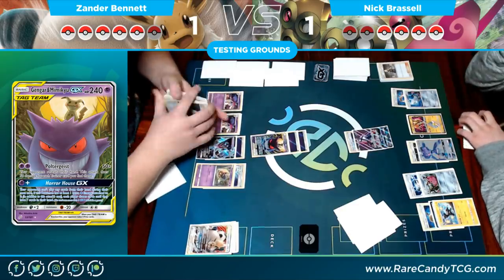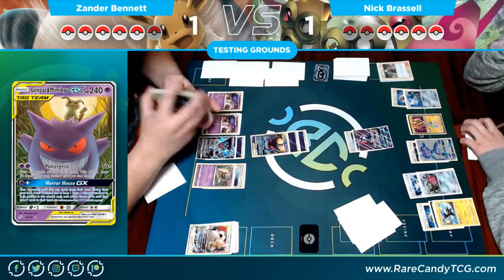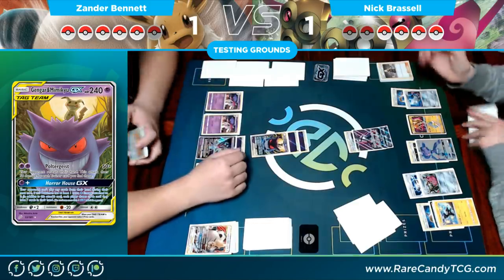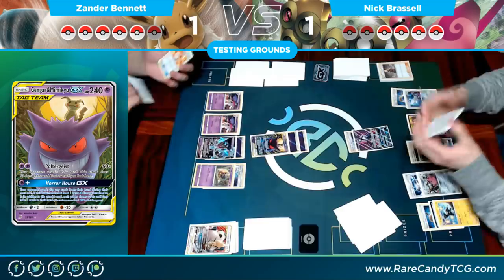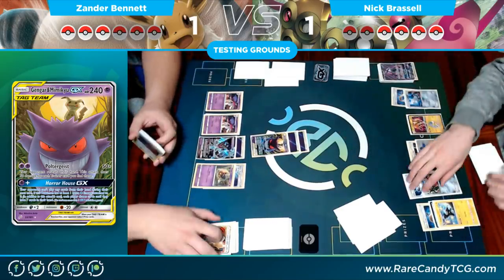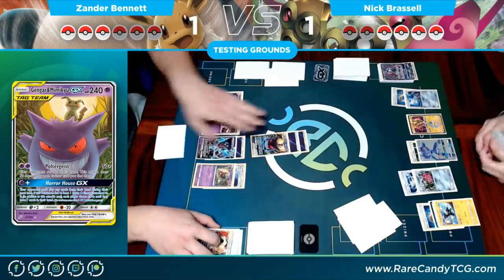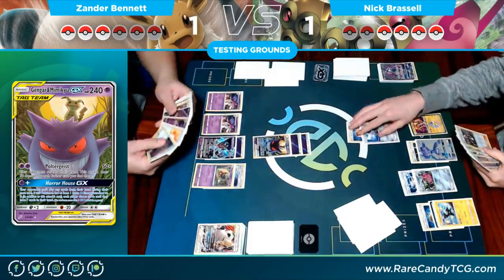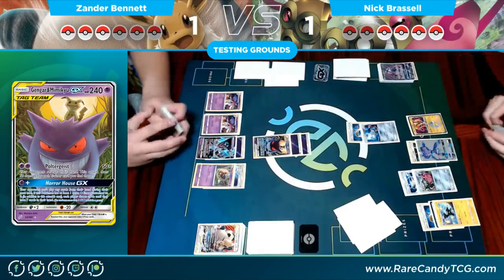Deciding whether to play the Adventure Bag — I say no. His hand is pretty large and I'm just going to take the risk and see if I have the knockout. I don't want to put any more tools down for Nick to use, especially because he already has two Choice Bands on his Pokémon — it'll be very easy for him to knock out something.